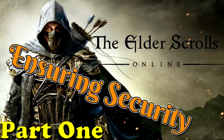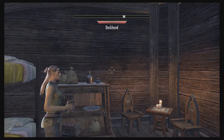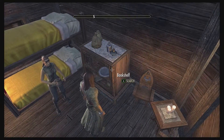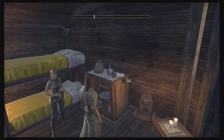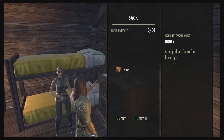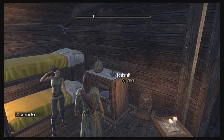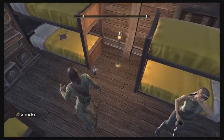Hey there everybody, welcome to Elder Scrolls Online walkthrough part one. This one's going to cover the Ensuring Security quest. Let's jump right in. After the tutorial, you're going to be brought to a boat — that's where you're going to awaken. Whether you skip the tutorial or not, you're going to end up in the same place.